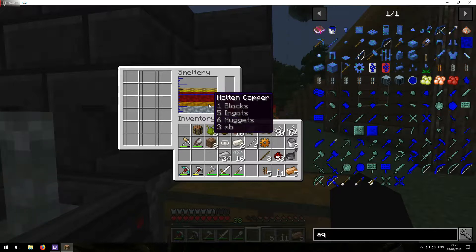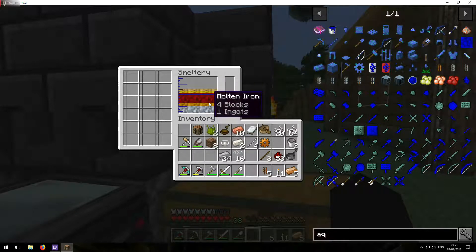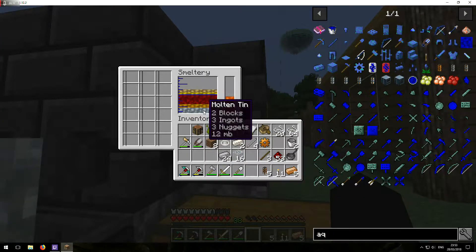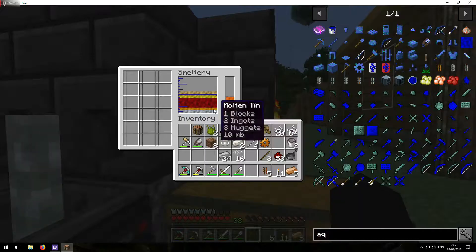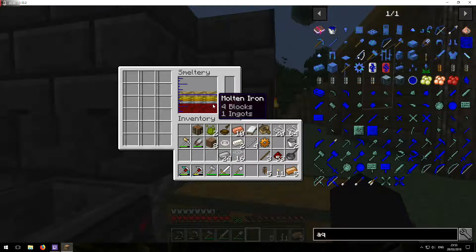Well it's alright because I need bronze for stuff anyway. Let's get it out before it all mixes. I really need to remember about that kind of stuff. Hopefully I'll get it before this block disappears. Yeah, there we go. Okay I got it. Let's get some iron and then we'll get all the bronze out.